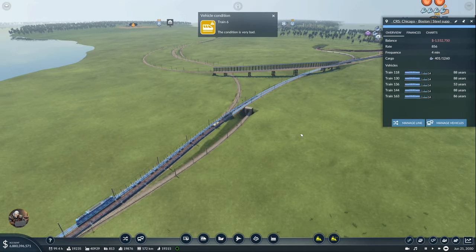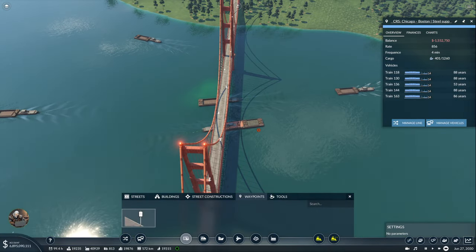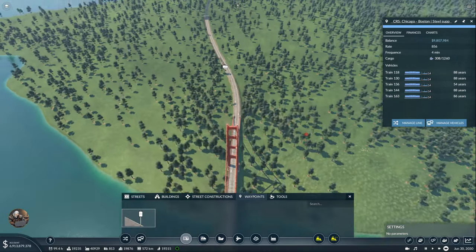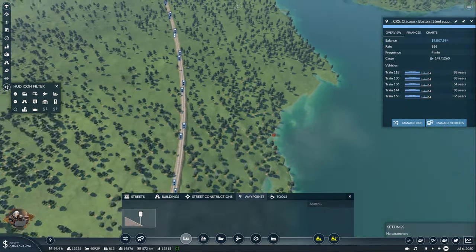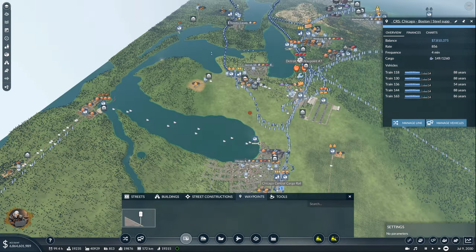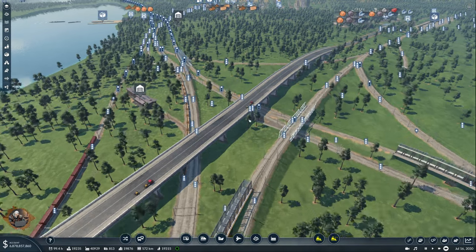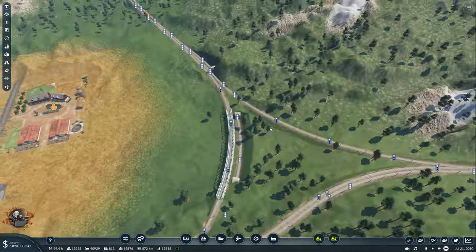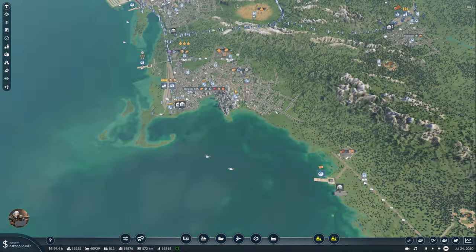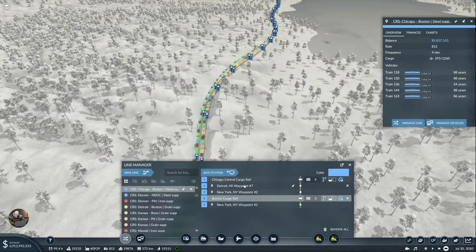Do I have waypoints around here somewhere? These are the signals. Chicago Boston steel supply is moving out from there — actually it can return from there, so it's not such a big problem. But we should definitely come from the other side. There is the waypoint — okay, so Chicago Boston steel supply, so after Boston...